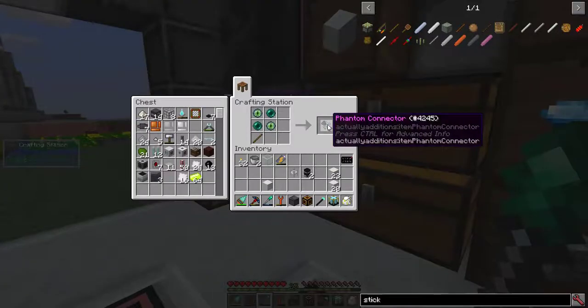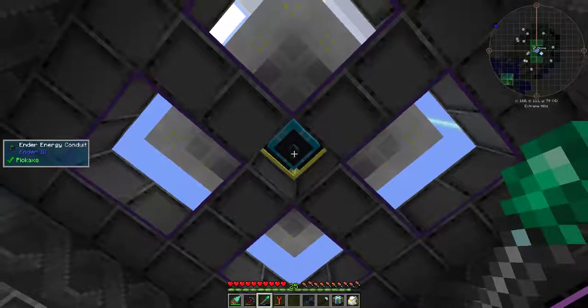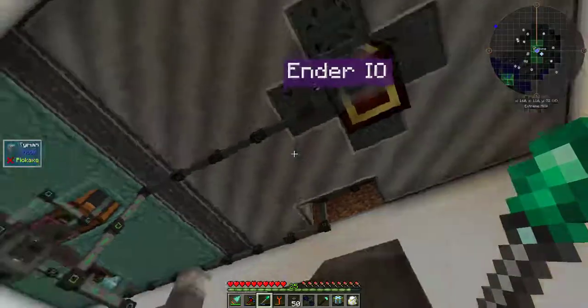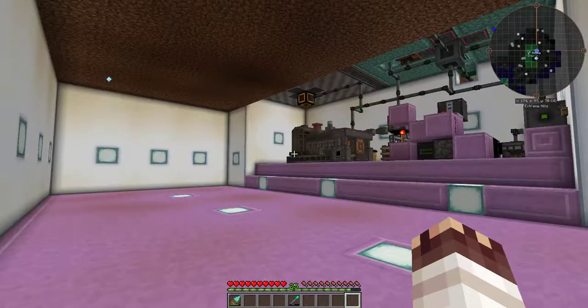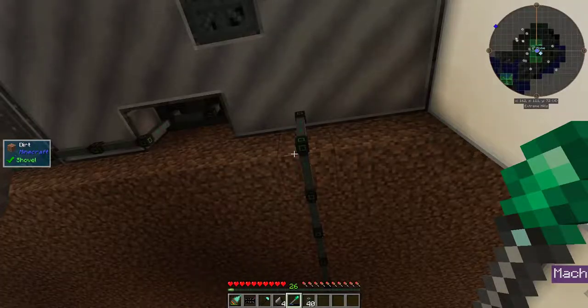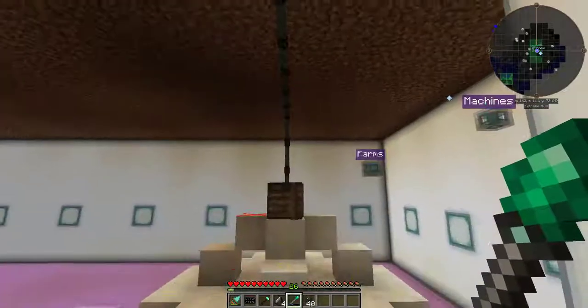Now to put that phantom energy phase to use for the phantom connector — I'll put it down here and connect it to this ender energy conduit, because it wouldn't connect to the controller, and get it connected up. It took me longer than I thought, but I have performed a proper expansion of my basement. It got a bit out of control. It's almost ready. All I need now is a power buffer from Ender IO to relay only a certain amount of power to my void ore miner.